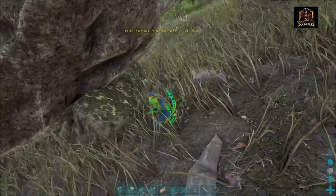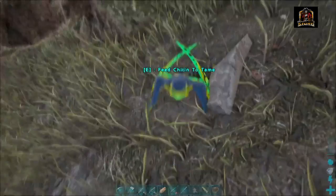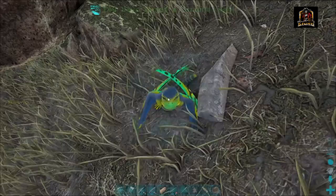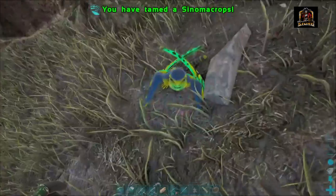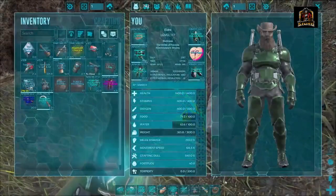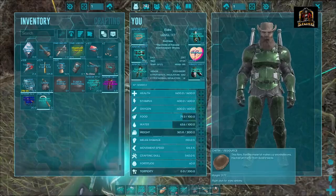We have found ourselves a Sinomacrops, and in order to tame this guy, they're actually a pretty easy tame. Our taming rates are turned up, but I'll show you here real quick. All you need to do is have Chitin in your feeding slot — the last slot in the bottom right corner.